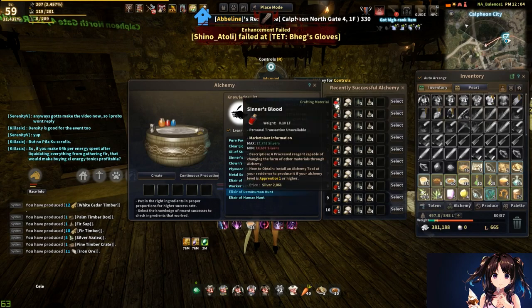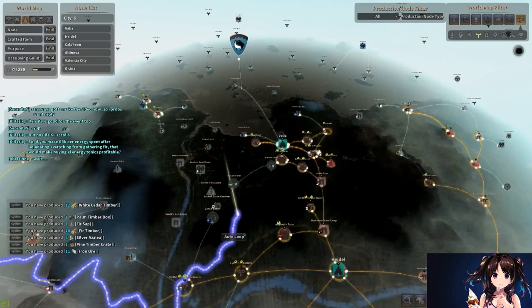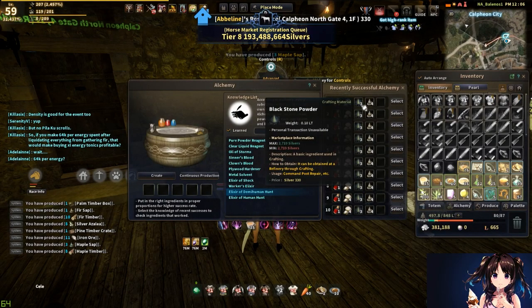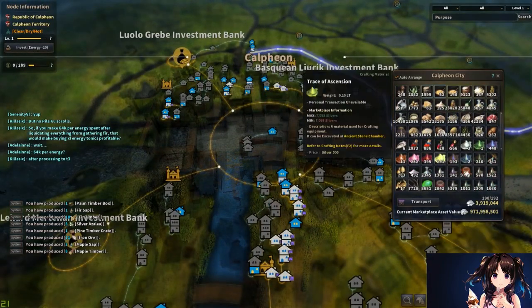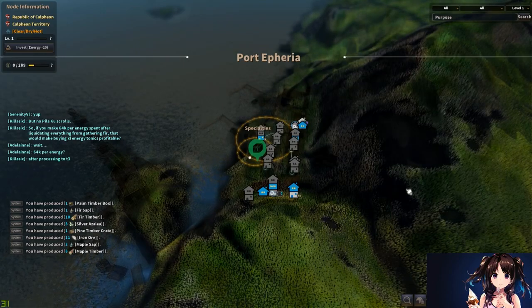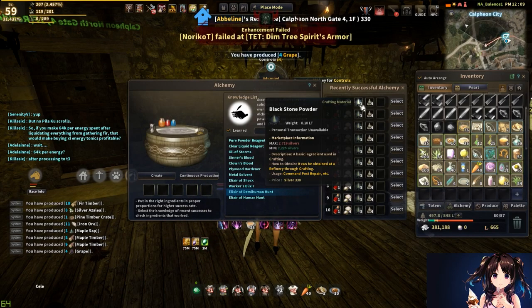My favorite — elixir of demi-human hunt. You're going to need sinner's blood, which you already know how to make. Arrow mushroom is obtainable from Forest of Plunder, which gives arrow mushroom and big arrow mushroom. Blackstone powder — remember you can grind one blackstone weapon and get 80 to 100 blackstone powder, and you need three per craft. If you're making crates as well, you'll burn through blackstone powder fast. At about 21 million per 100 weapon stones, prioritize what you use your blackstone powder for.